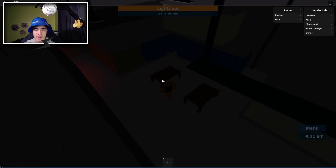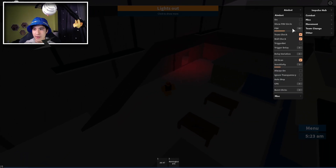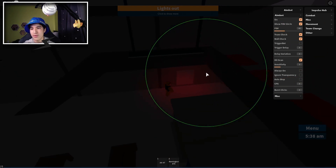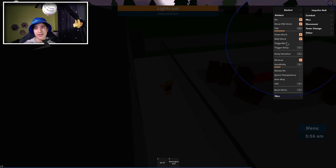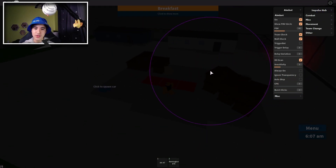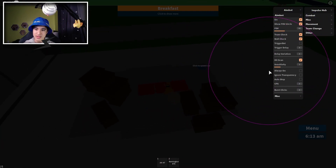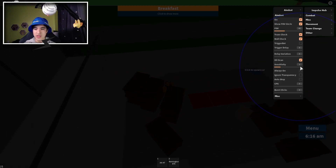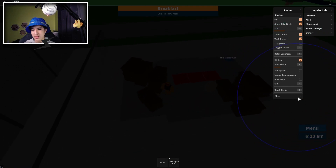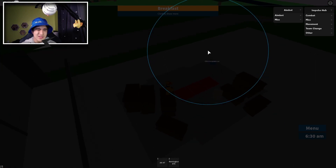Let's move on — just grab these guns. Alright. So we have our aimbot. We can turn it on. We have our FOV, we have our wall check, and it checks if somebody is behind a wall or not. You also have trigger bot, which means it will automatically shoot them if it detects them. And you can also make a delay for the trigger bot and the variation for the delay. You also have hitscan and the sensitivity for it. You can change if the aimbot is always on or not, and you can also change the CPS of the aimbot or if you want some burst clicks. That's pretty much all for the aimbot — it seems more confusing than it is, but you can just use the default settings.